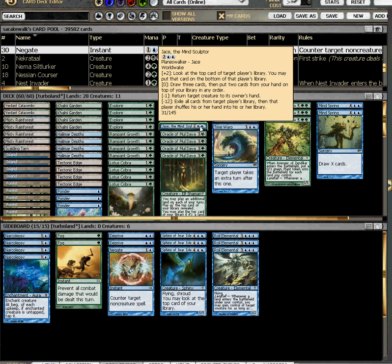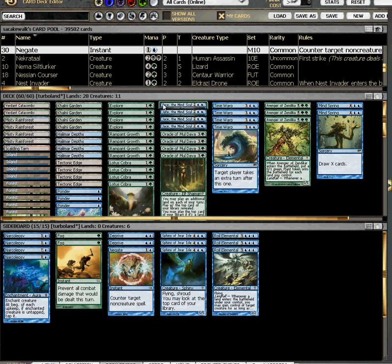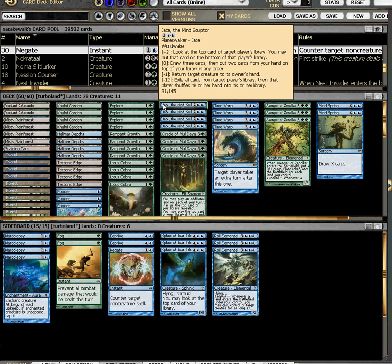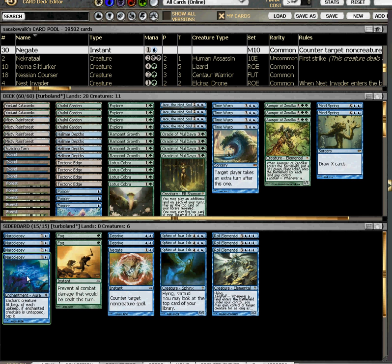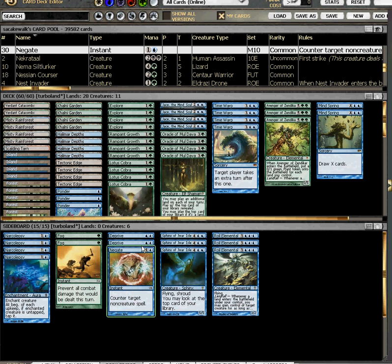Normally I'd board in Narcolepsies against Jund and take out all the Jaces, but he didn't have Leeches and Narcolepsy is really there for the Leech. So I went with the extra Counterspell and left in some Jaces and hoped that I could fight through the land destruction. On to game two.